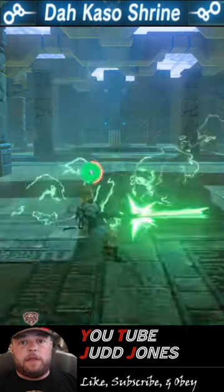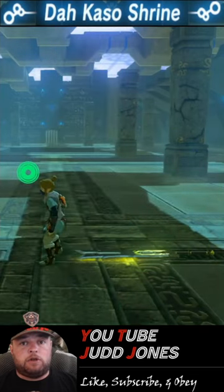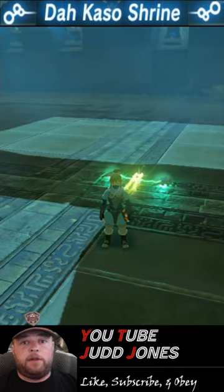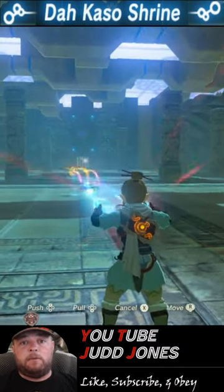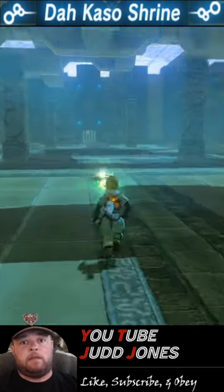To easily beat these tests of strength, pull out a Thunder Blade and start charging it. While you're charging it, go to your menu and drop it — because we dropped the sword while charging, it kept its electric current. Drop a couple other metal things nearby, then pick up the current. Switch to Magnesis and grab your pile of electricity, pushing it out into the middle of the room where the Guardian is going to come from.